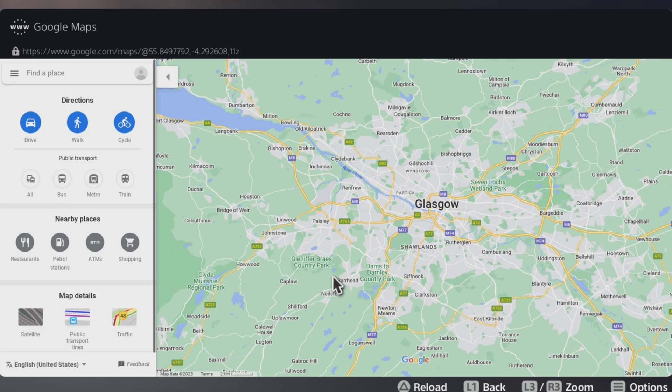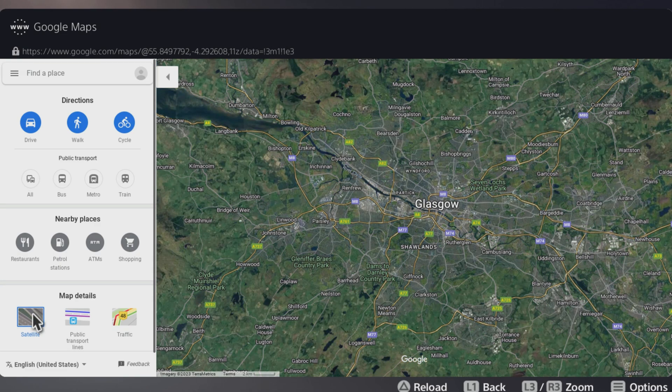Except on the left there is no little orange man to actually drag and drop over to a road. It has every other setting — satellite view and so on. In fact, let's go to satellite view here in Glasgow — I'm not in Glasgow, I just picked this at random — and yet there is no Street View setting on the left. So how do you actually get to Street View?